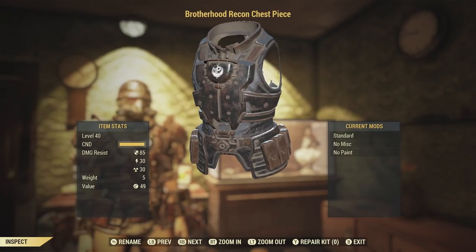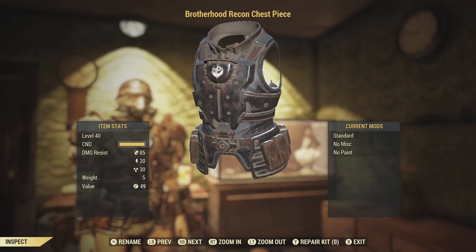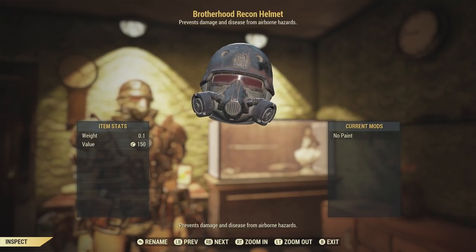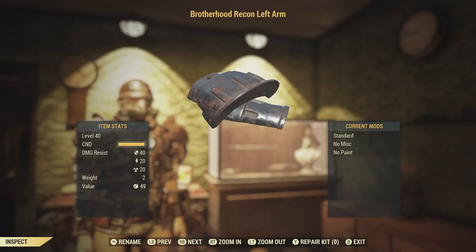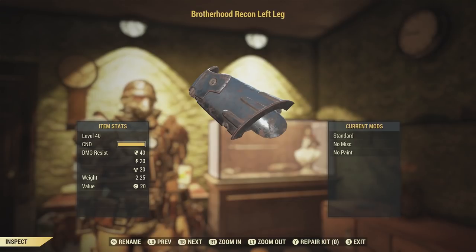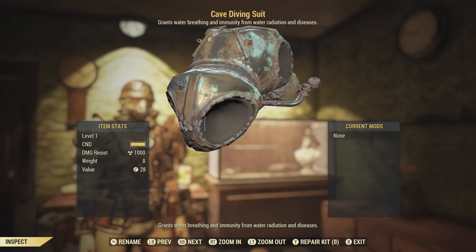My PTS pre-made character is at level 52, but all of this armor is at level 40, so I'm pretty sure we can expect to see all of these armor pieces — obviously not the helmet — at level 50. I think the damage-resistant numbers are pretty good, and I really love the look.